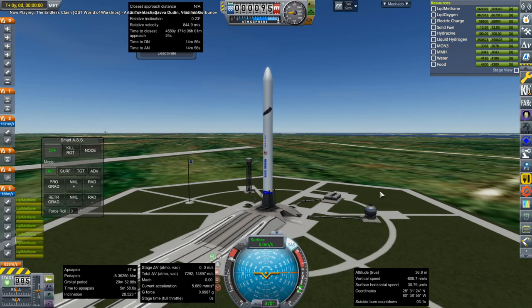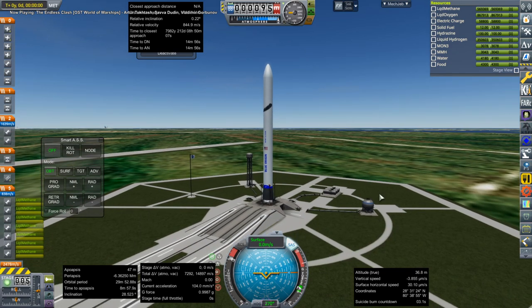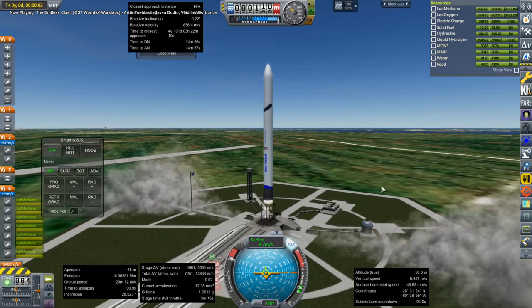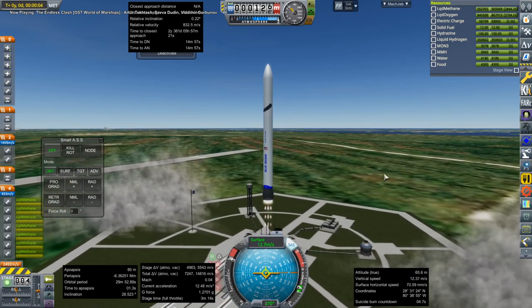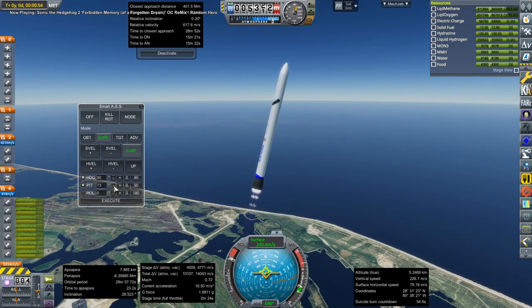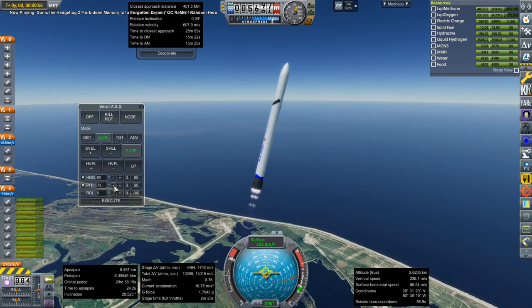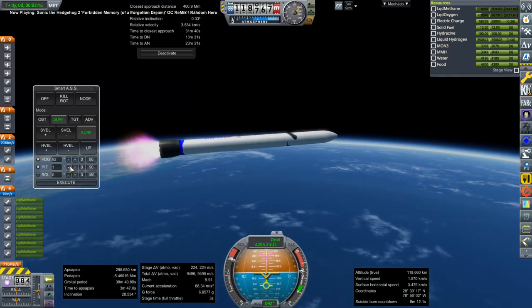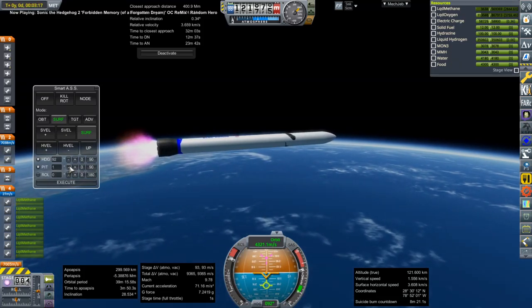Next up, we have the launch of a New Glenn, sending supplies to our Mir station around the moon. There's no audio right now because I'm using the backup video. The original video was lost for some reason — I don't know if the file got corrupted or something like that. That happens sometimes when I'm recording. So at least for this little bit, we don't have sound.